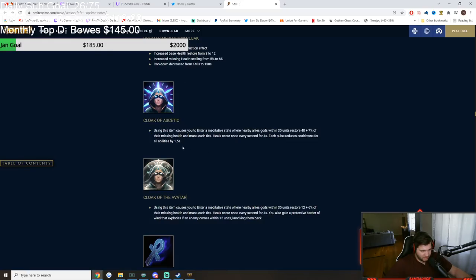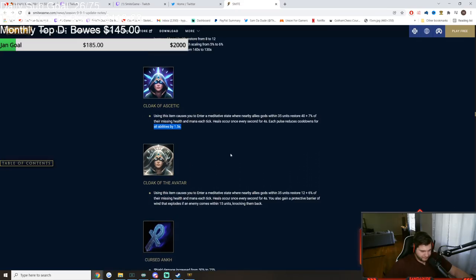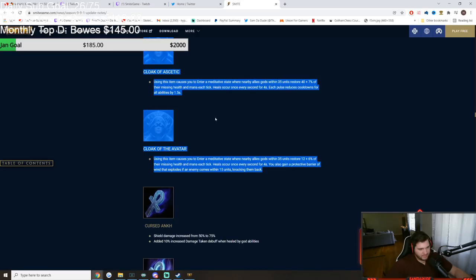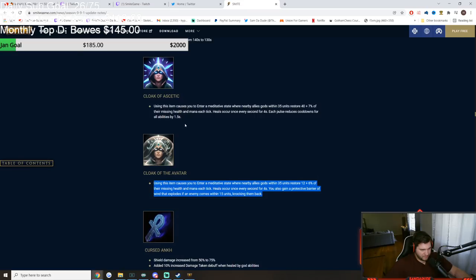The other tier 3 Meditation: only 6% healing instead of 7%, but you gain a protective barrier that explodes if an enemy comes within 15 units, knocking them back. So one version heals you more, the other is like 'get away from me.' Both have their place — if I was fighting an aggressive assassin I'd take the knockback version, but if I was playing Hades or Poseidon and could use 6 seconds off cooldowns, I'd take the healing version.